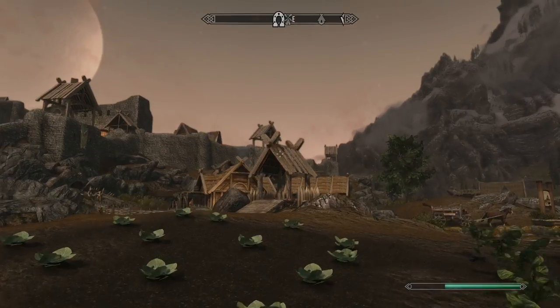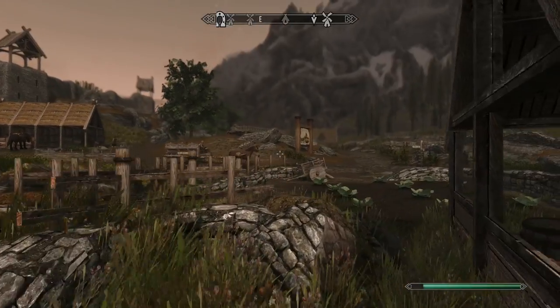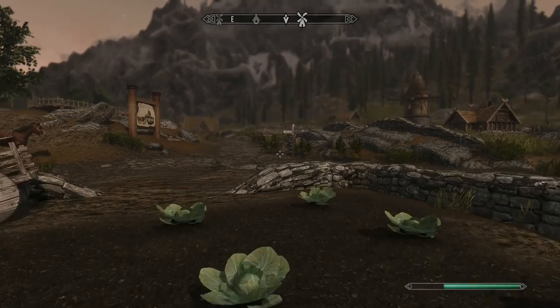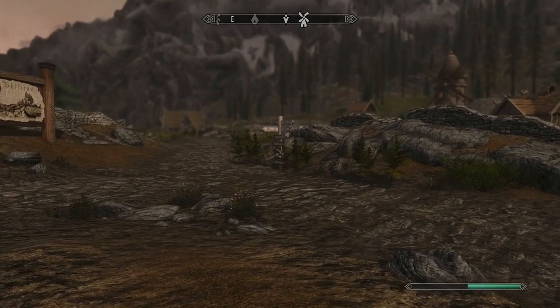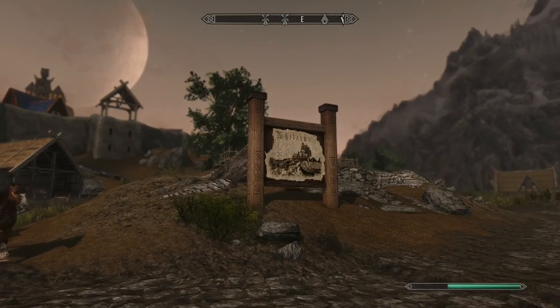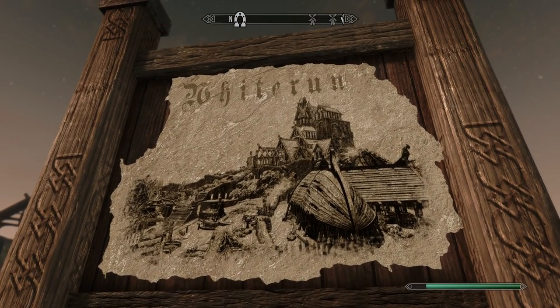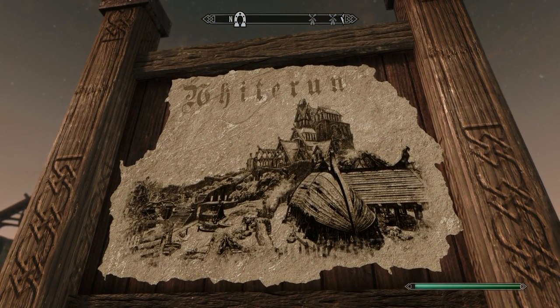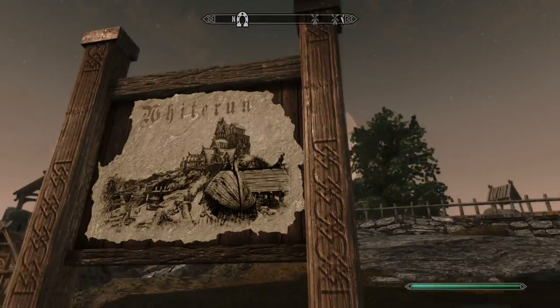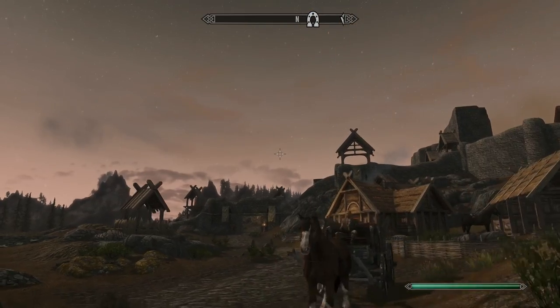There was a light just glowing there. There was also another mod I forgot to mention — in front of each city there was like a gigantic board of the town.